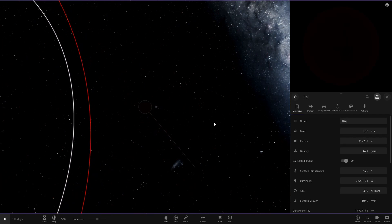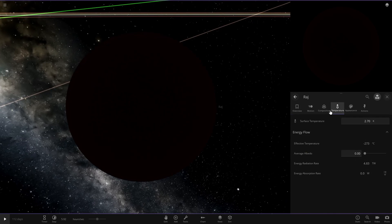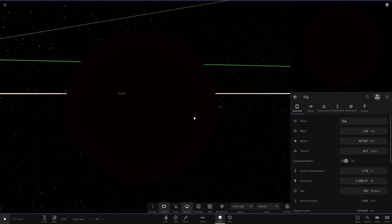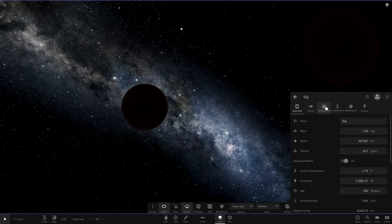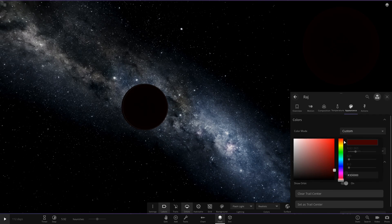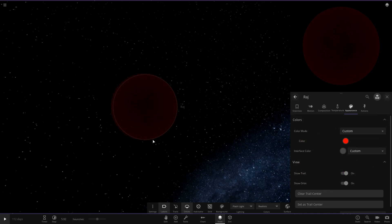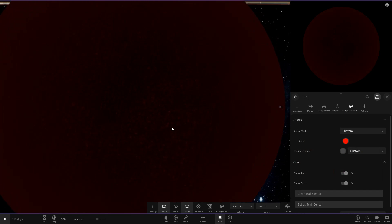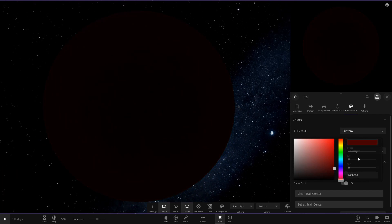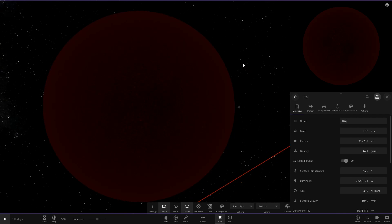Moving over - is this a black hole? What exactly is this dark object? Switching to a flashlight to see it. It's definitely a planet... actually it's a gas giant - a very dark red tinted gas giant. But wait - oh, it's a star! I genuinely thought it was a gas giant. This is actually a star - a black dwarf with a slight tint of red to it.